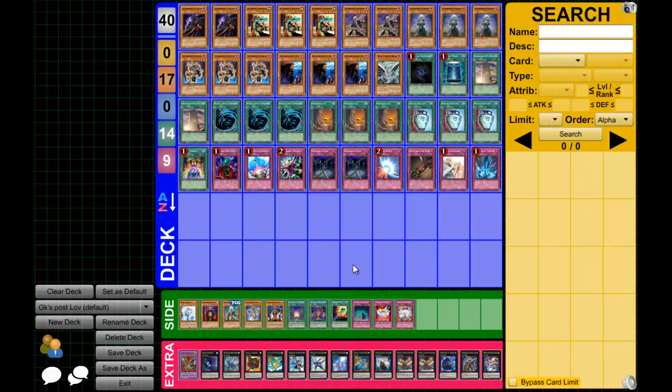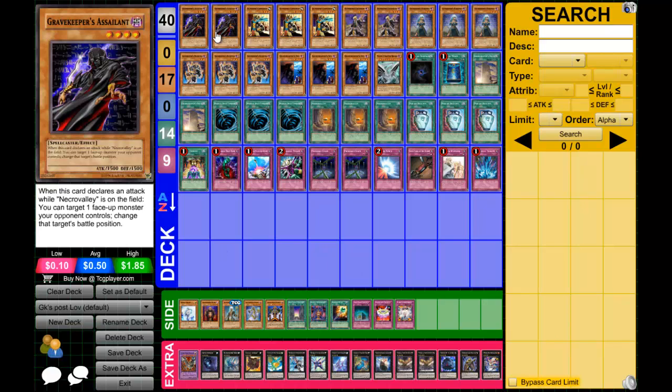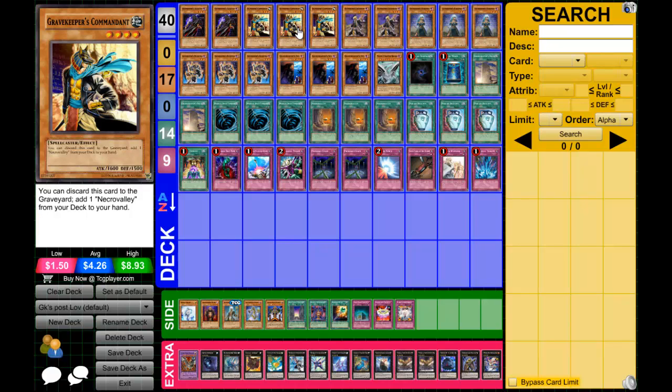To be honest the deck really hasn't changed much. Let's just go straight into it. Two Assailants — simple 2,000 beat stick. Under Necro Valley it attacks monsters from defense mode, good against Bujins, Fire Fist, and bigger monsters with low defense.